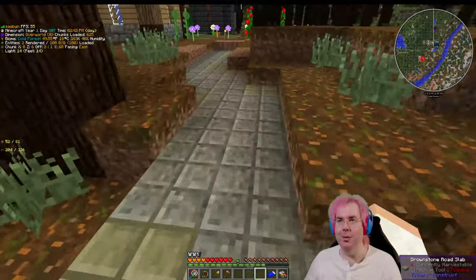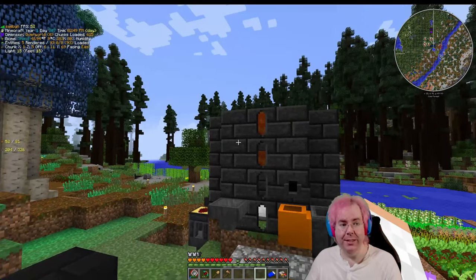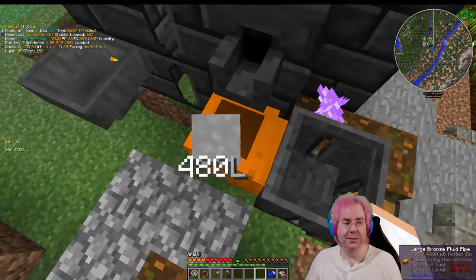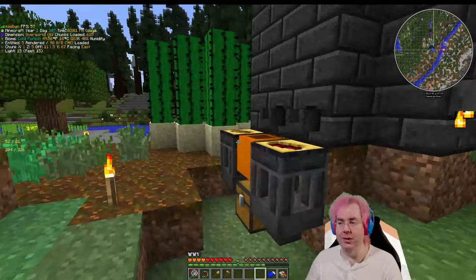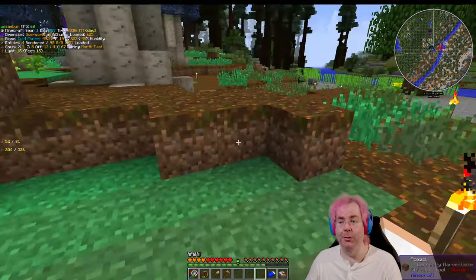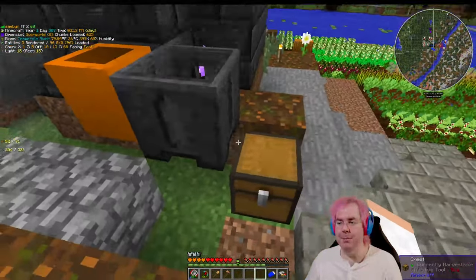So I started expanding this. This block is kind of interesting — it's not hard to make once you have the tinker smeltery, but it needs tin and gravel. So I got some more gravel, and I made another one — well, two actually, because we lost the pipe we used to have here. It got blown up by that creeper. So I made two more.